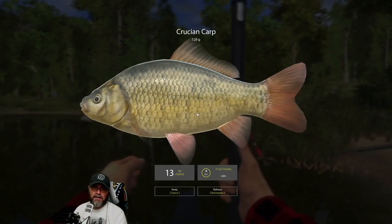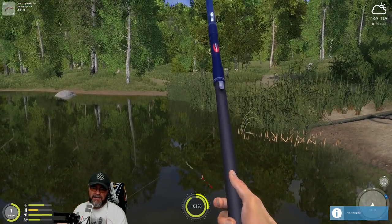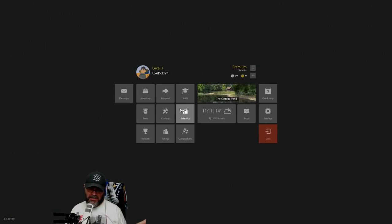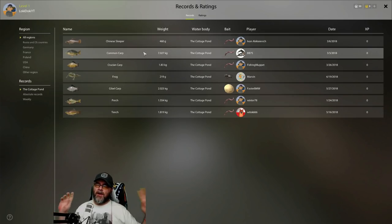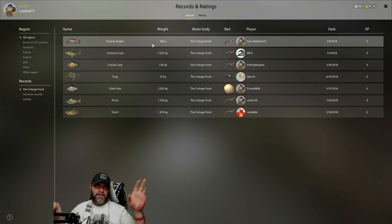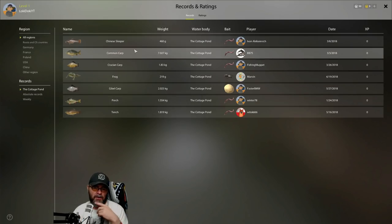What's this one? Oh, it's a little tiny cruisian carp. Now I'll show you the fish records. Some of these are ridiculous in this lake. By default it shows you the records for this lake — don't expect to beat any of these records, these are server wide across all the different servers. This is the record ever for each fish — the Chinese sleeper record is 460 grams in this lake and all this sort of good stuff.